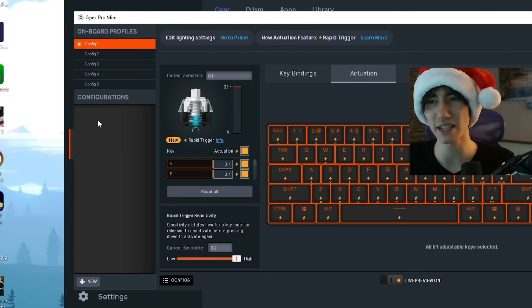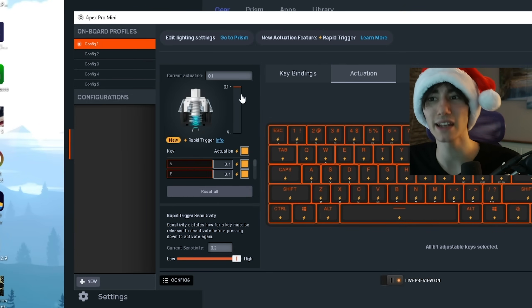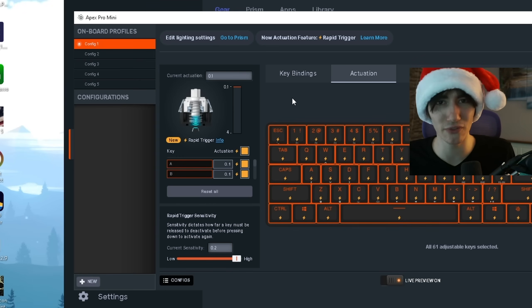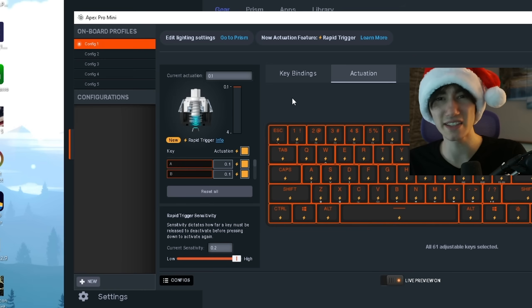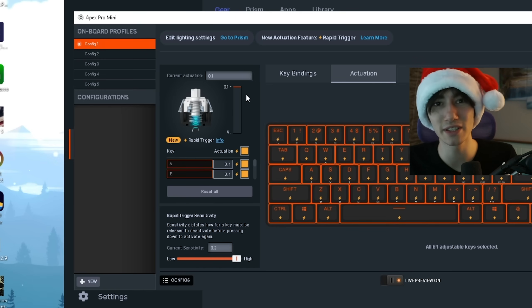The same also applies for your keyboard. I'm here in the SteelSeries GG hub, and for my Apex Pro Mini I can put the actuation point all the way down to 0.1 millimeters, which is a lot faster than using something like 1 or 1.5 millimeters, which is common on most mechanical gaming keyboards. So if you have a Wooting 60HE, Apex Pro Mini, or the Razer Huntsman V3 TKL, you should definitely put your actuation point down to the lowest possible.